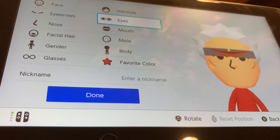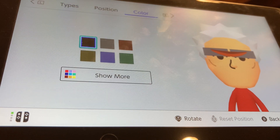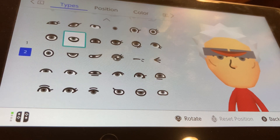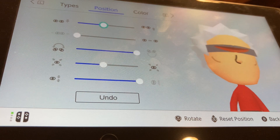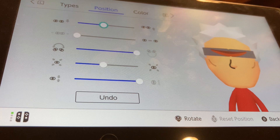Now we're going to go to eyes, we're going to be making the eye color gray, and we're going to be choosing these eyes. Make them all the way thick, shrink them by one, tilt them up all the way, put them all the way close, and put them up by two. So that closes the gap in the visor.